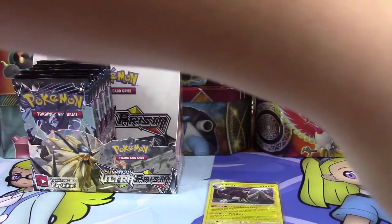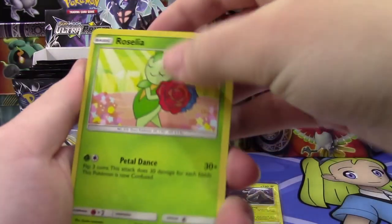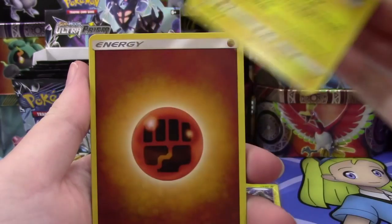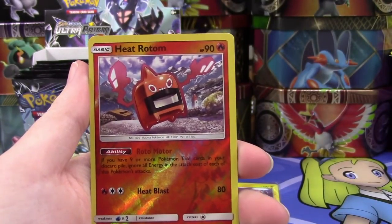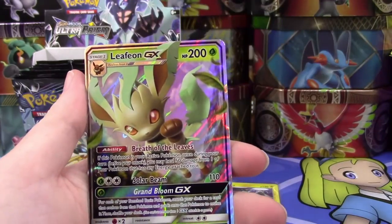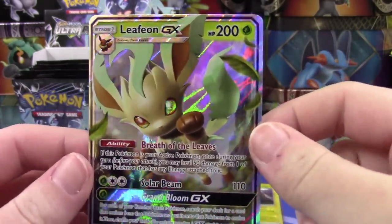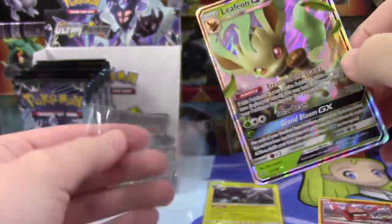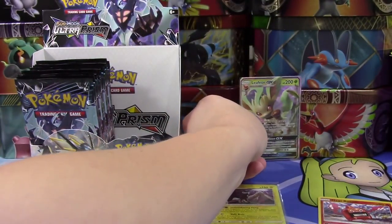This pack did not want to open for us. We'll set the code card off to the side and go four and two. We've got a Roselia, Gible, Electabuzz, Chimchar, Pachirisu, Fighting-type Energy, Shieldon, Lopini, Unit Energy, our Reverse is a Rare Heat Rotom, and we've got a Leafeon GX! Definitely the other GX I wanted to pull the most. Now I have both Eeveelutions — I am so happy!